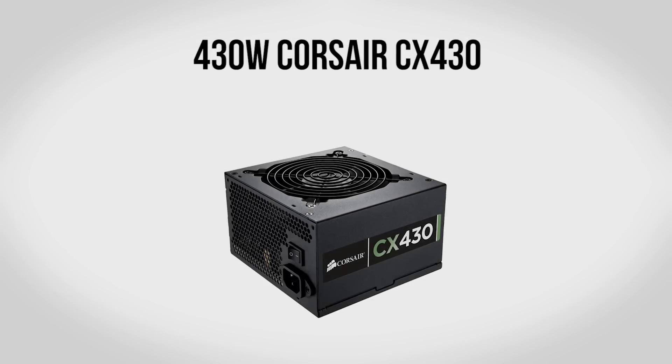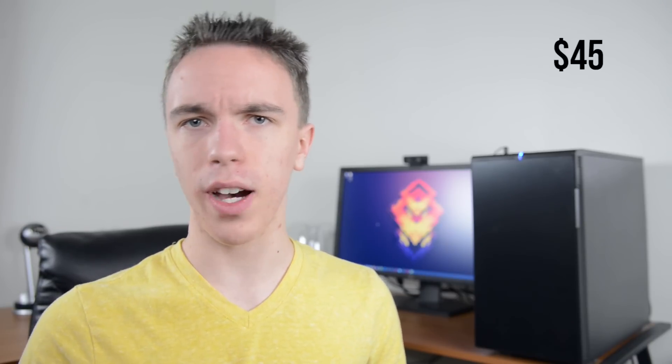For the power supply we're going to be using a 430W Corsair CX430. If you guys have watched my budget builds before you know that I absolutely love to use this power supply. With 430W it's going to be more than enough for the build even with a few upgrades, and very importantly it's going to be a reliable power supply. You can think of this as the beating heart of your build — if you cheap out here it can absolutely cause huge damage to the rest of your system. It's also 80 Plus Bronze certified so it'll save you a little bit on your power bill, all for about $45.